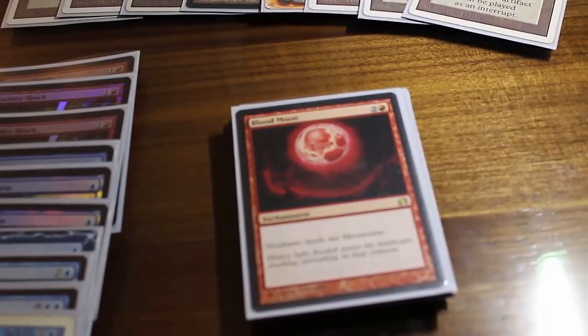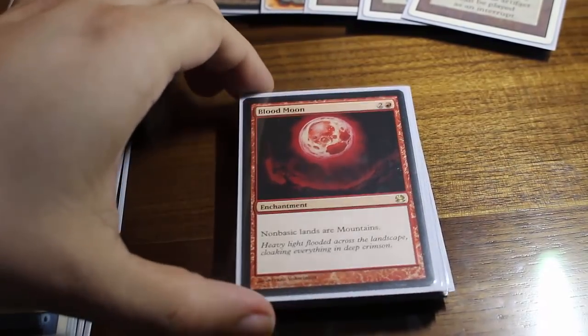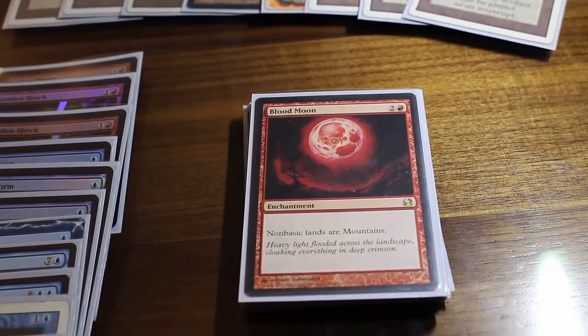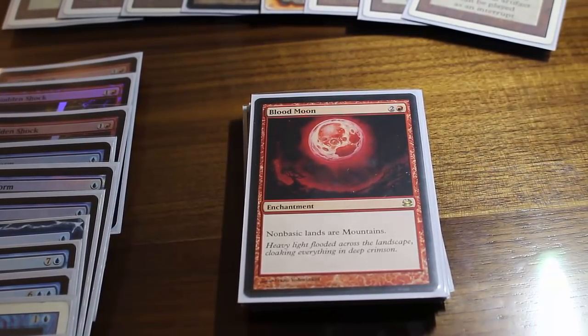I've got a Singleton Blood Moon in here. The deck I loosely based this off of was actually playing three Blood Moons. Blood Moon is not really my style of card — I would much rather have a threat or a Planeswalker on the board — but Blood Moon is just amazing in Vintage. Workshop decks, Eldrazi decks, even Hatebear decks are often playing a lot of non-basic lands. The card slows down so many decks and shuts out Dredge entirely. I'm only playing one given my play style, preferring more proactive threats with Planeswalkers.